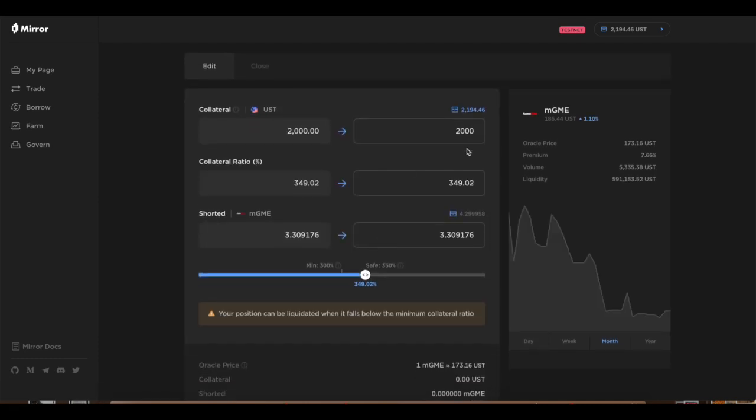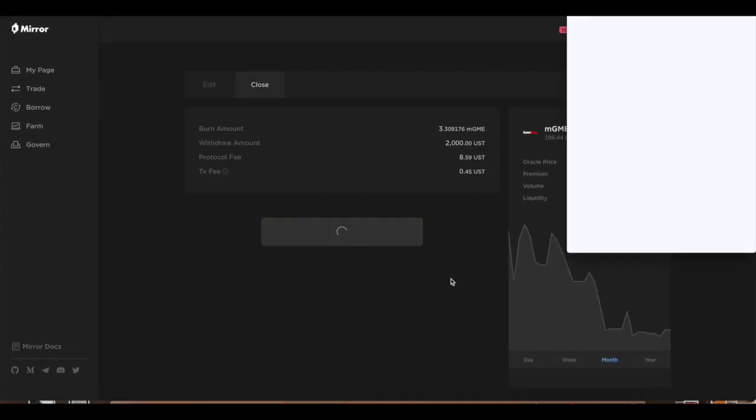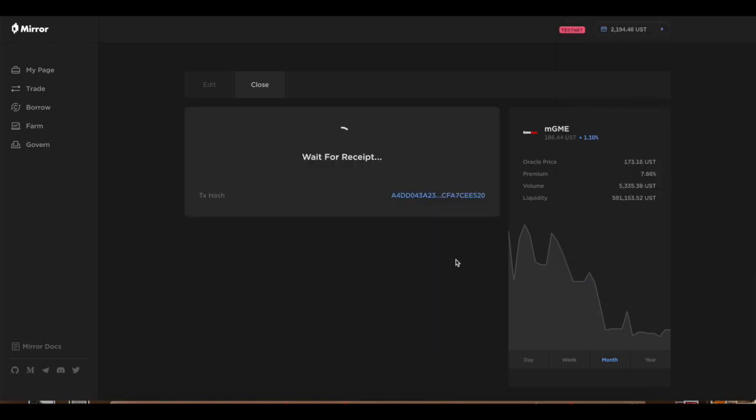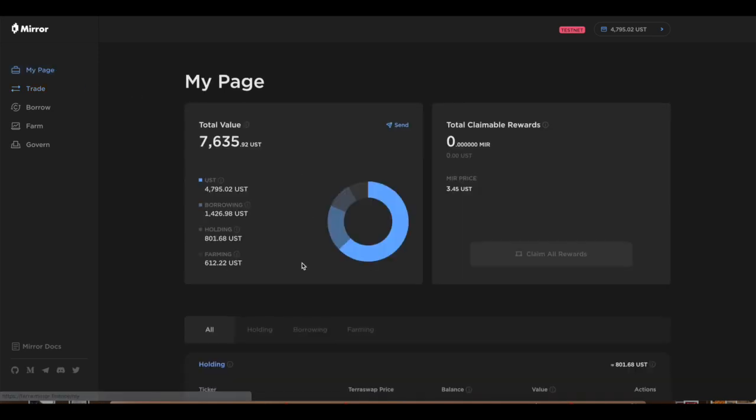Before I close this position, I want to show you: if your position is about to be liquidated, you can adjust it at any time. You can come here and say you need to add $400 more — it'll automatically tell you the additional amount needed. My original deposit was 2000 so you'd add $292 more to fix your collateralization ratio. To close the position, just buy it off the open market, hit execute/submit, and it will close your position. You go back to your page and the position is closed.